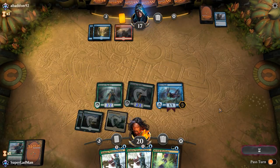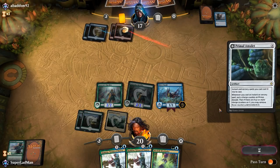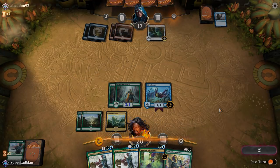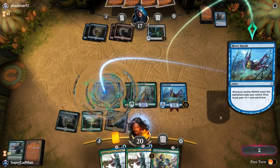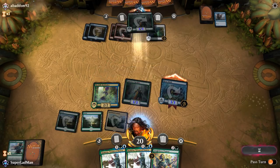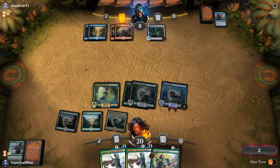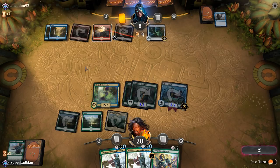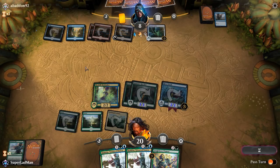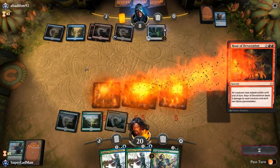Opponent might be running Enigma Drake or something like that. They play a Primal Amulet. The interesting thing about the matchmaking system is that because I'm using a budget deck with few powerful cards, I'm matched against people also not using powerful cards — it just happens mine are value-based, so I come out on top often. Then, Hour of Devastation hits. We all know how fun Primal Amulet is with Nexus of Fate.